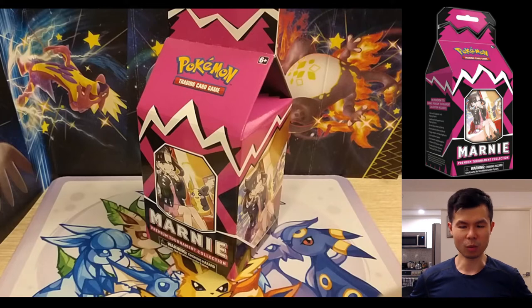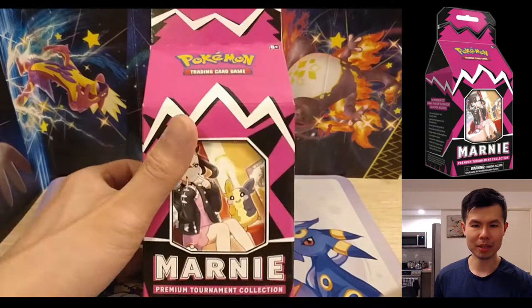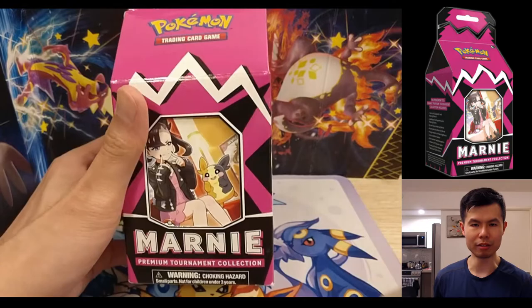Welcome to another episode of New Pokemon Product Opening. Today we have the very newest item, the Marnie Premium Tournament Collection, featuring Marnie, a character from the Sword and Shield era. This is what they call the milk carton because it looks like a milk carton.